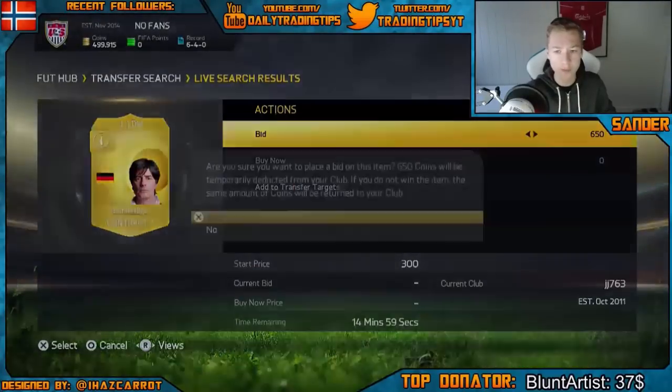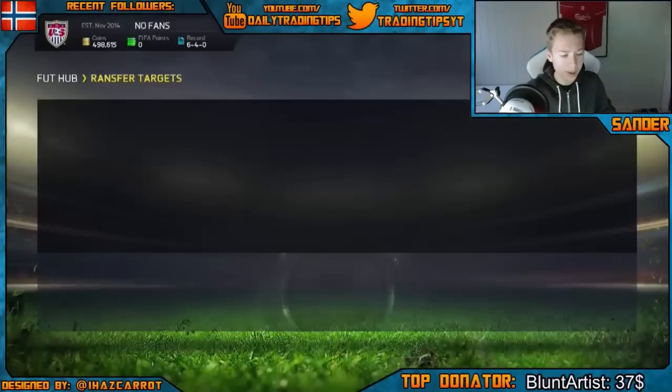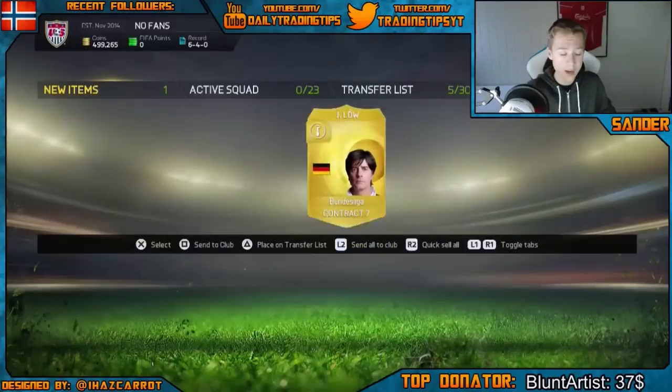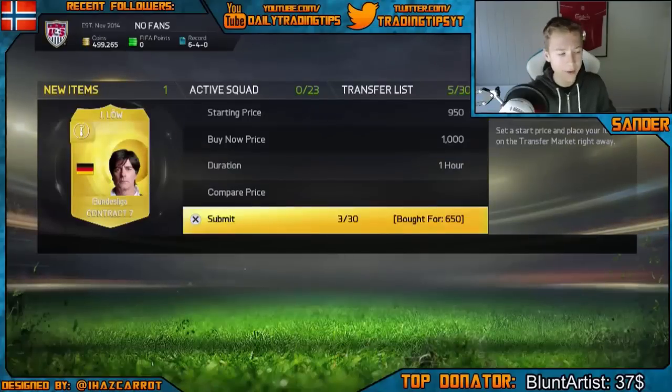I'm getting outbid now, probably because I'm streaming, but you guys can go out and do that. As you can see, you can pick them up for like 650 coins and you can probably sell them straight away for like 1k or 1.2k. Like for example the ones I won — I can probably list them up straight away. I just won these; these were like the first couple ones that I was bidding on.